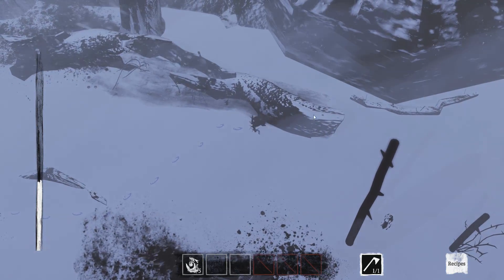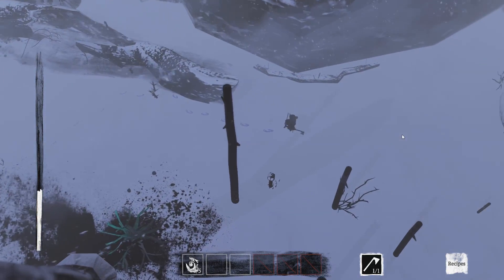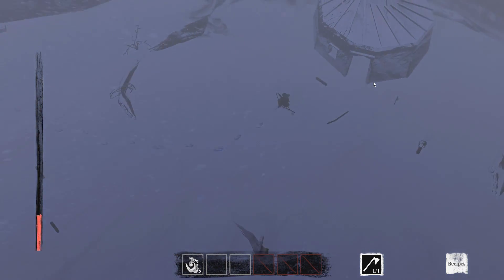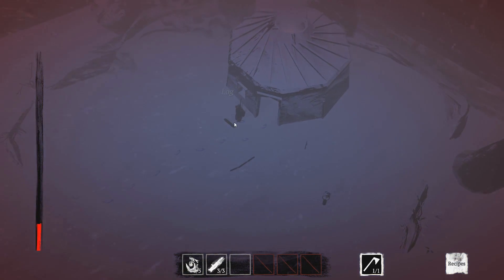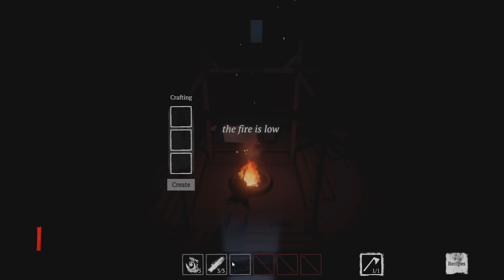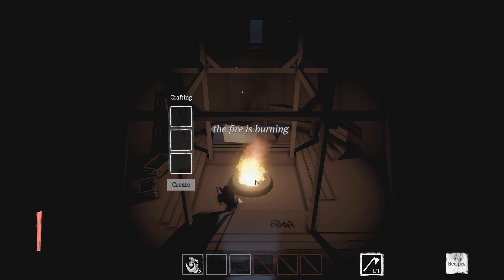I took enough damage to where I think I've got to fall back. Don't die of the cold — run, run for all you're worth, run through the fog! Get back to the fire. Also, pick up those logs — they might be the only thing to save us if the fire's going out. The fire's looking a little weak right now, it's looking like it's not making it.